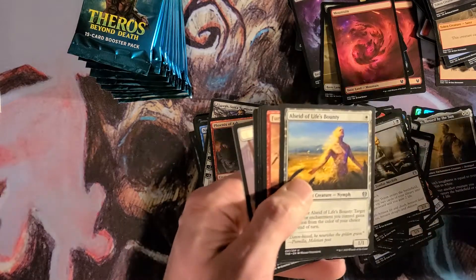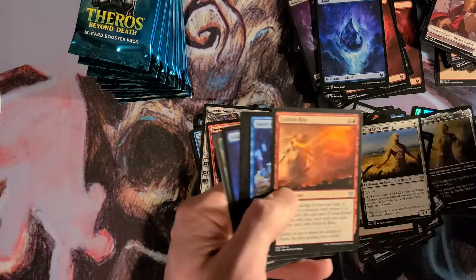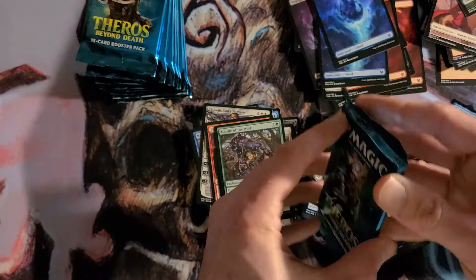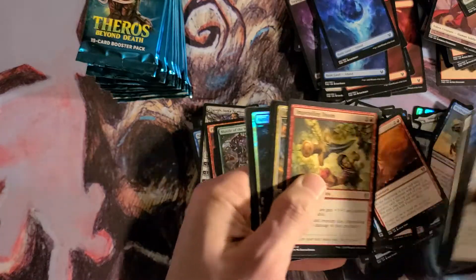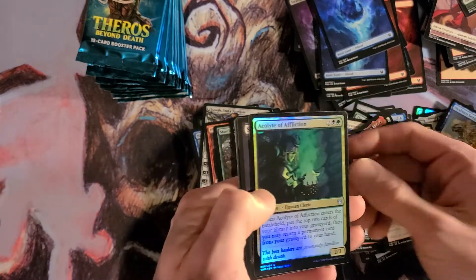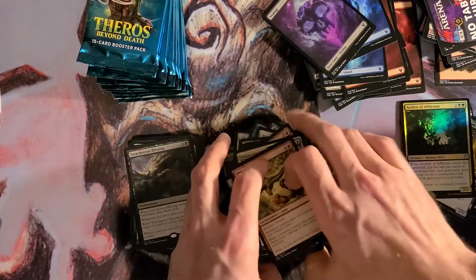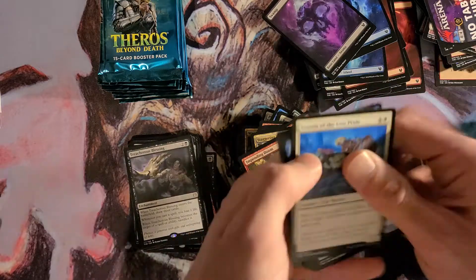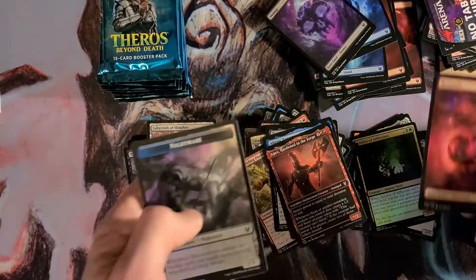Now we're starting to get into different cards. Maybe I got the good part of the last box that I opened. Nylea's Intervention — yeah, same thing. Crazy man, it's never happened to me. Mantle of the Wolf, Foil Nixborne Sea Guard. I haven't gotten any foil rares in this one.